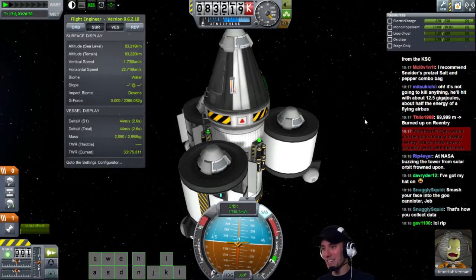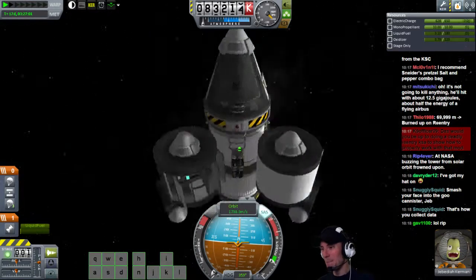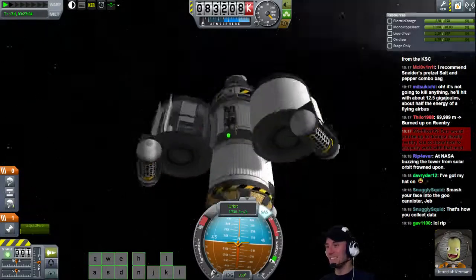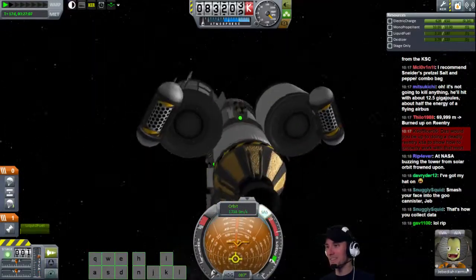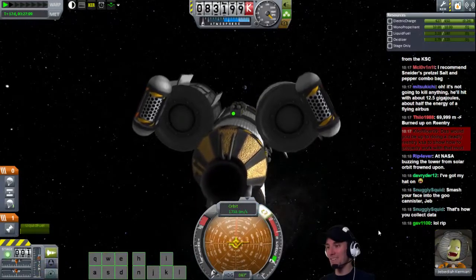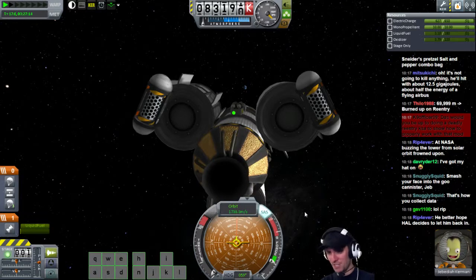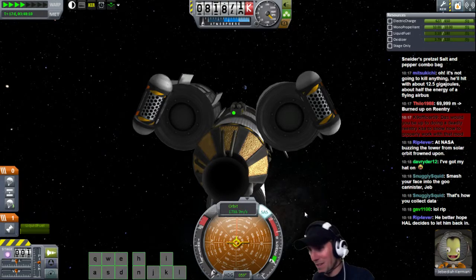I'll tell you when I'm going to collect my data. Where's Kerbin even at? Let me point at it. Whoa, there's Kerbin. We're going to be coming in hot because our orbital velocity should start to increase. So now that we've collected all of our science, our orbital velocity is increasing very, very slowly. But it should start picking up the closer we get to the planet. I want to be going like 3 or 4 kilometers per second when we get down there.